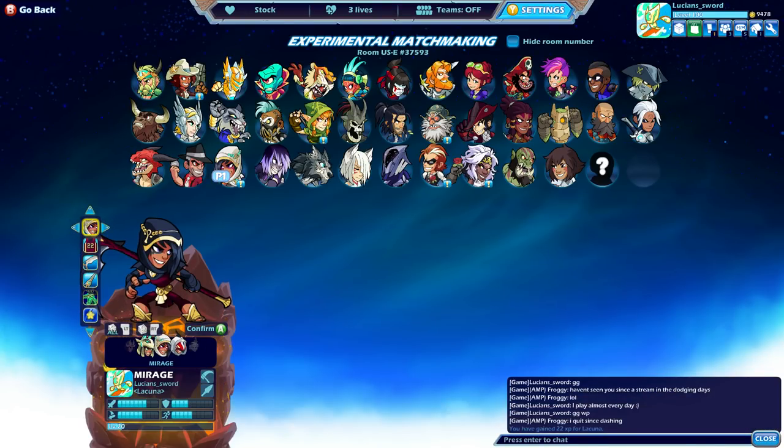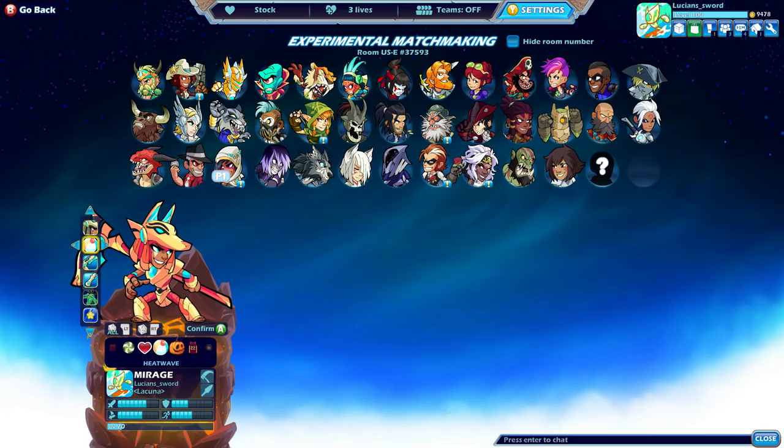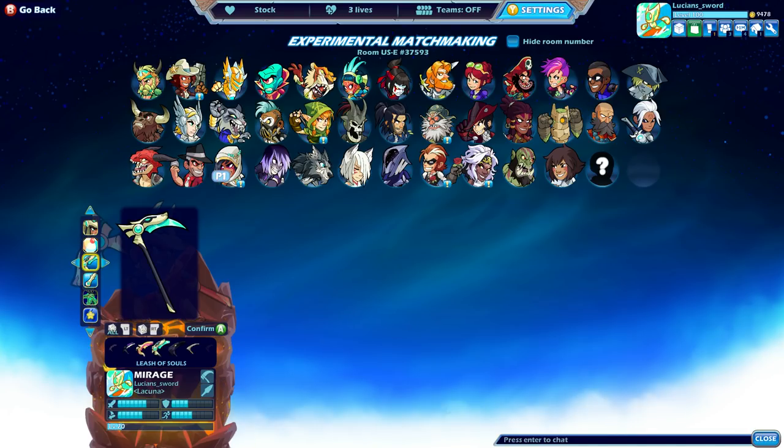I'm going to switch up the skins a little bit. Let's go ahead and do Anubis Mirage. I wish they would have made this skin a little bit cooler looking, but it's not bad — I'll give them credit. Let's use a color you don't see very often — how about Heat Wave? This came out last summer, so it's probably been a long time since anybody's seen it.